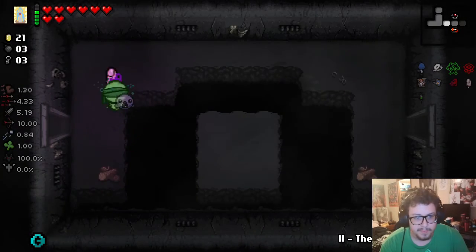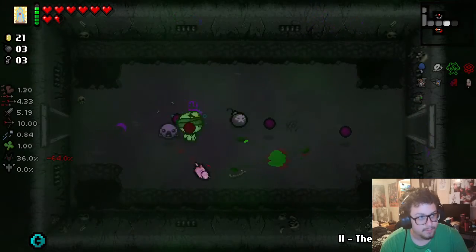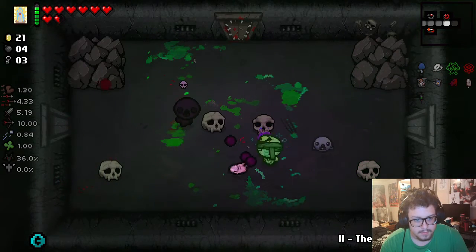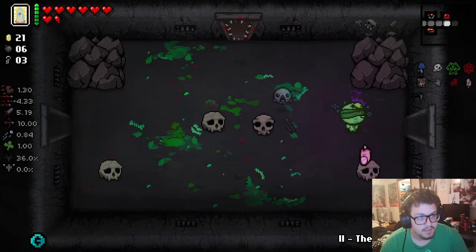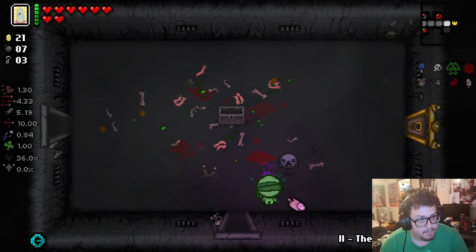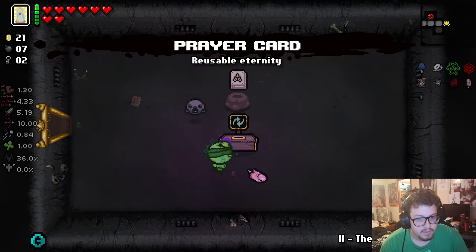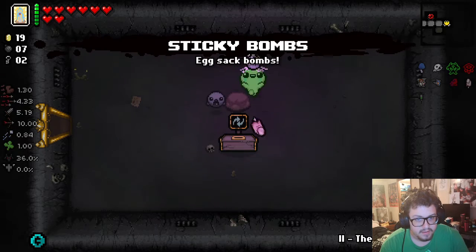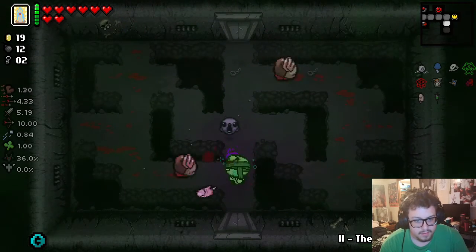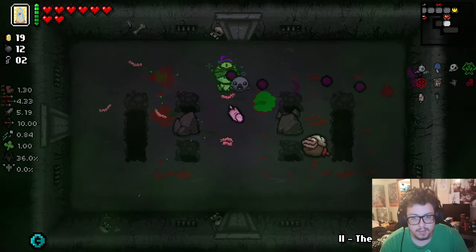I know those of you that watch me probably shit all over how I play this game, but we're here for a good time. Two bombs. Treasure Room. Another bomb. Fill up my hearts. What do we got? The Book of Shadows — Temporary Invincibility. Then I can reset it. Sticky Bombs. Egg Sack Bombs. And then we'll continue down through the floors and see where life takes us.